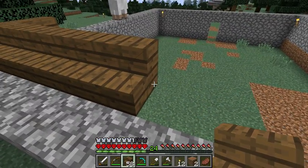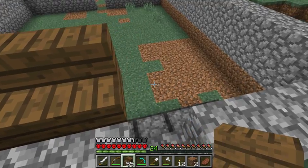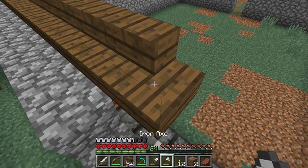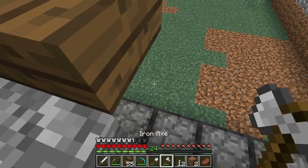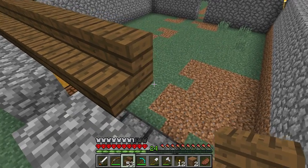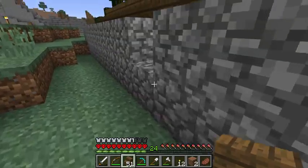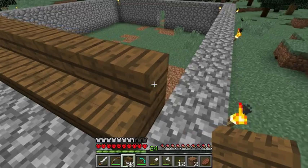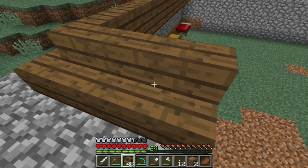It's better to build stuff during the daytime so mobs aren't getting in your way. You can always sleep in your bed — you can only sleep in your bed to make it daytime. The cool thing about stairs is you don't have to hop; you can just walk up them normally. These are technically stairs, but they serve great for roofing.